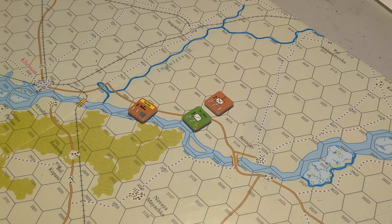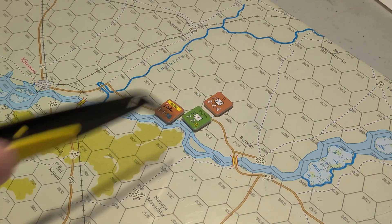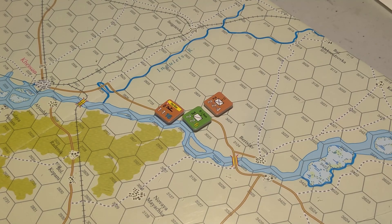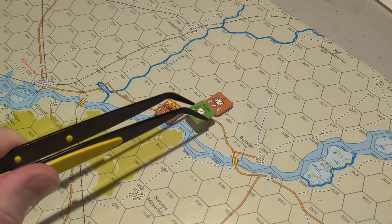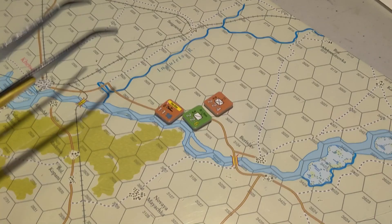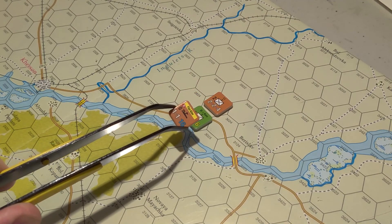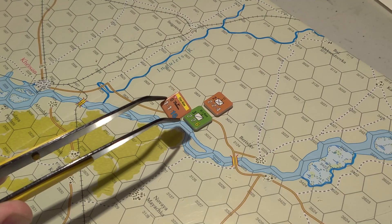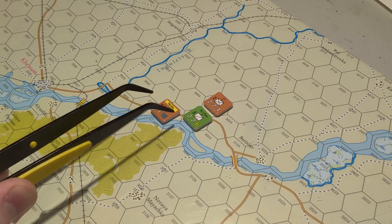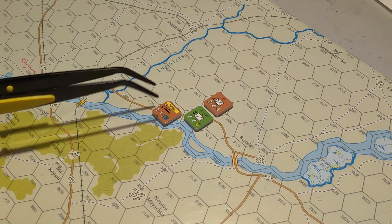Axis flotillas have anti-air capability - I didn't punch one of those out in this example. So basically what we would have here is the flotilla moving up, having to stop in an enemy zone of control, and then combat could commence. That's really about it - you would have here a three-to-two combat going on. It's not the most powerful unit. The Wehrmacht had these weird raft skiff things, and the Russians had full blown attack boats. It's a weak as hell unit with a zero stacking rate.